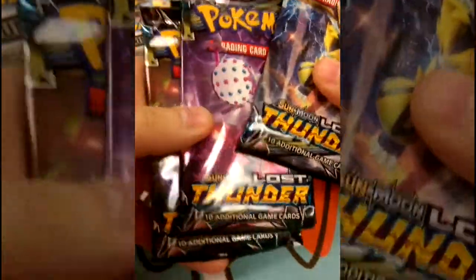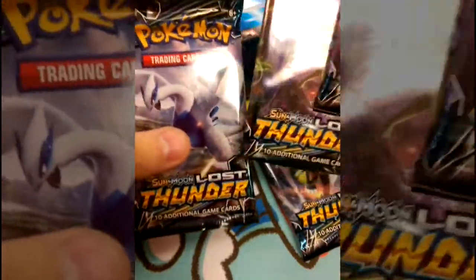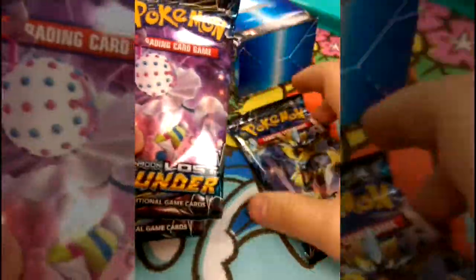So we got the Zorua/Zoroark pack, the Bursting Green pack, Lugia, and Celebi. Let's just open them in order here.